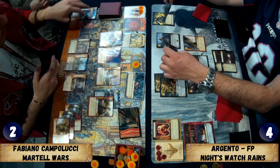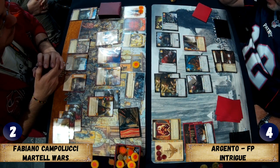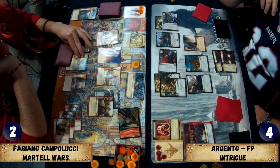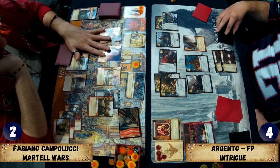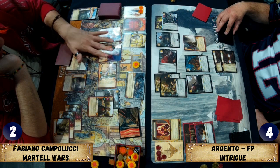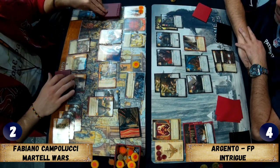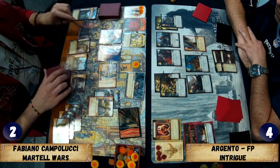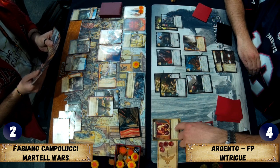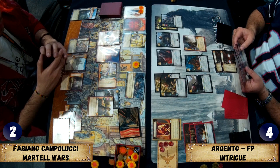Argento has to do some challenges now and will try to flip out. He does an intrigue with Arry, Craster, and Jon Snow — intriguing for ten total strength. Fabiano can defend for enough to stop the Reigns trigger if he wants, since he still has Arianne. It looks like Argento is going into Reigns — he triggered Jon first, then wildlings, Fabiano triggers Dawn, and Argento triggers Reigns. You have to do reactions in order.